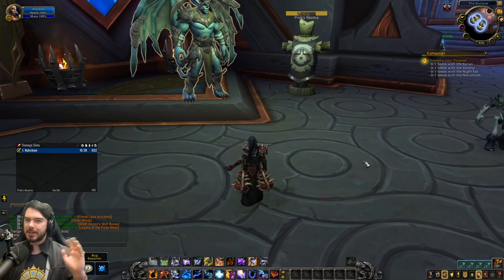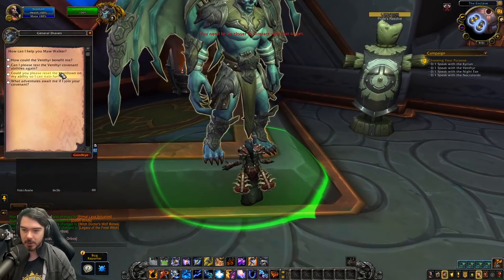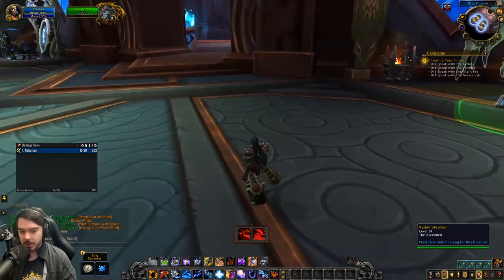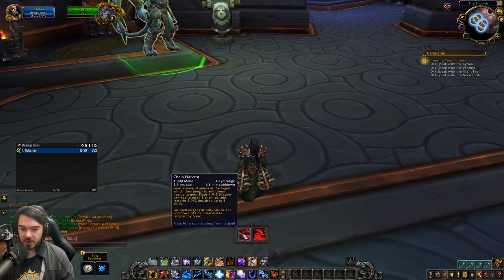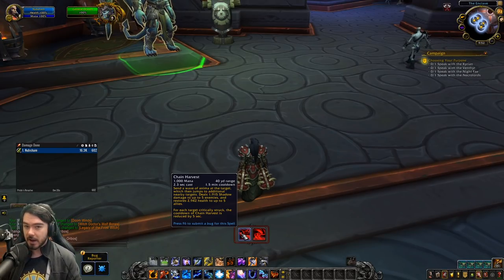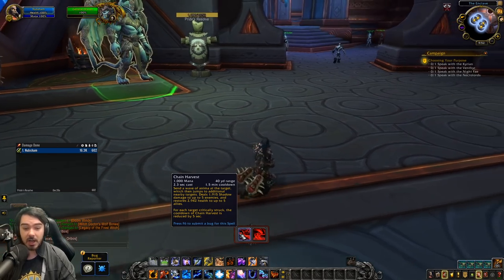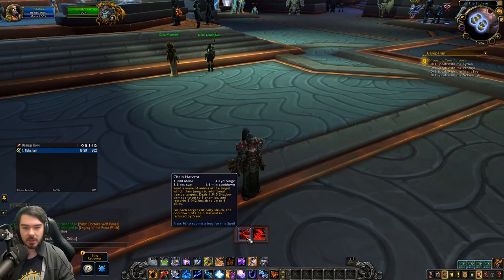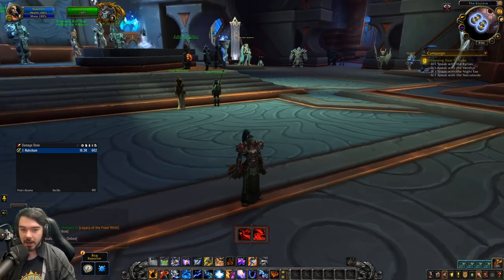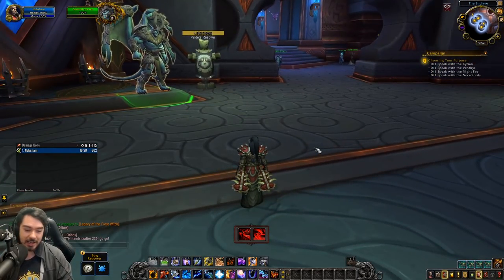Over on the Shaman — after getting basically no changes at all last week, we have an awful lot of tweaks across all specs of this class. Starting with a covenant change: Chain Harvest has been nerfed. The damage has been nerfed from 310% spell power to 205% spell power, so they basically cut a third of the damage off. I still think it's a very fun covenant ability and it still feels powerful when you throw it out, doing a good chunk of damage and healing especially in dungeons. But they're definitely bringing it more in line. I think the Shaman is reaching the point where they have some pretty interesting choices with covenants.